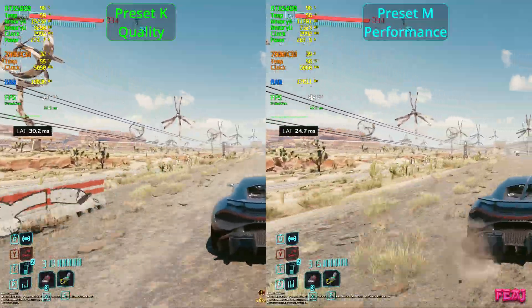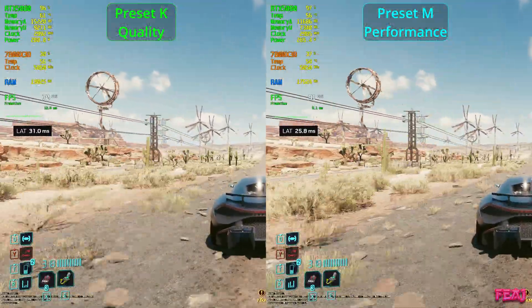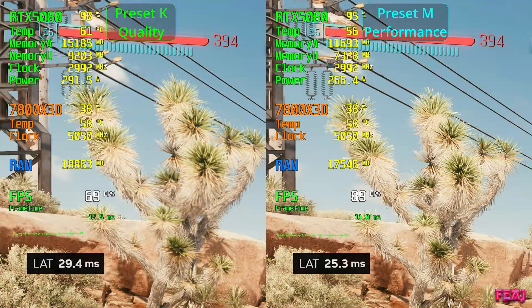Just from driving around I couldn't see a difference at all — the FPS was higher, which is a good sign already. But what will happen if we actually zoom in? When we stop a frame and zoom in, at least in this frame while driving in a high speed vehicle, you can definitely see that preset M on performance mode is actually better than preset K on quality mode.